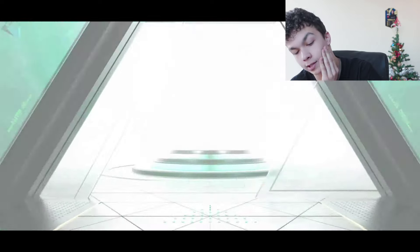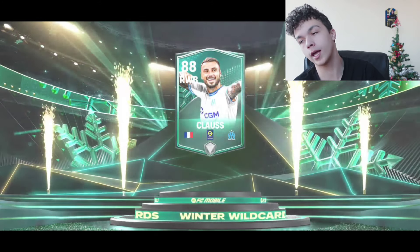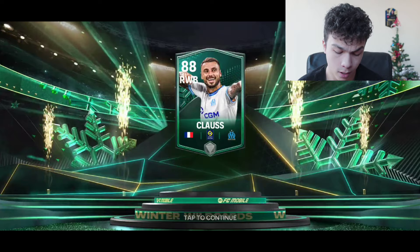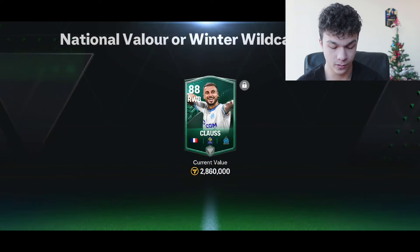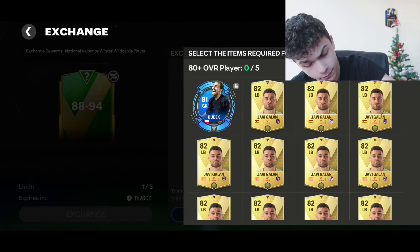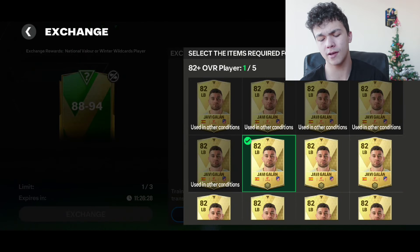What is that? Klaus — how much overall? 88. From an 88 to 94 pack, we got 88 overall. That's the worst possible overall. Terrible pack luck, terrible pack luck. Please EA Sports, give me something.